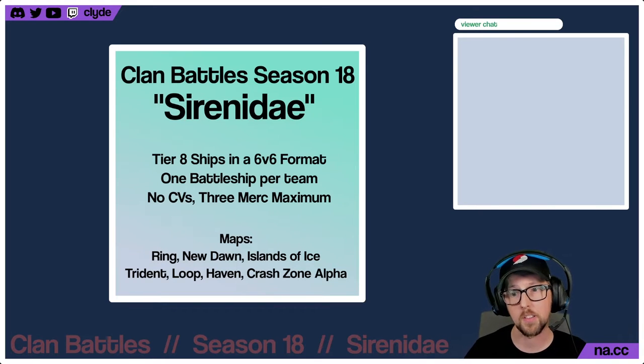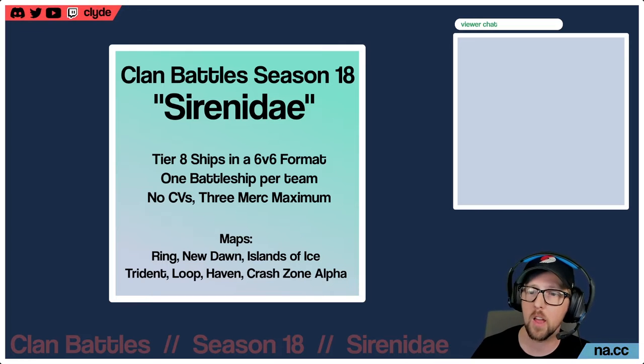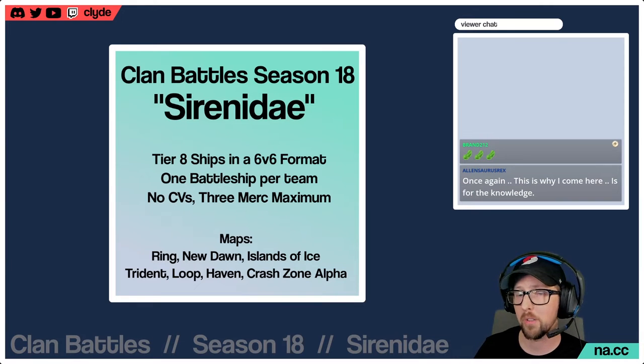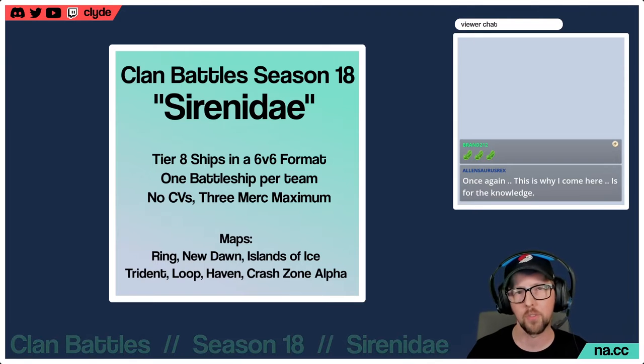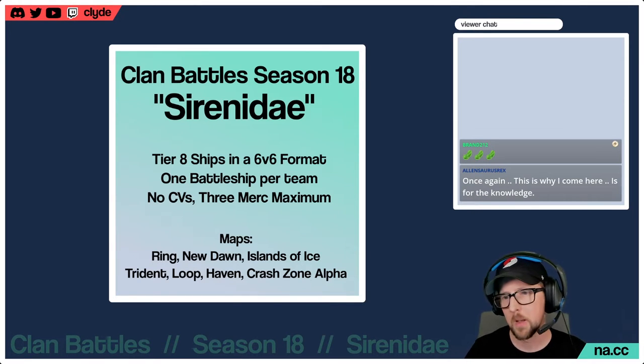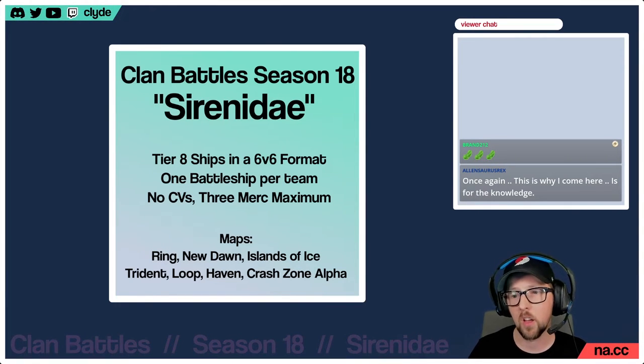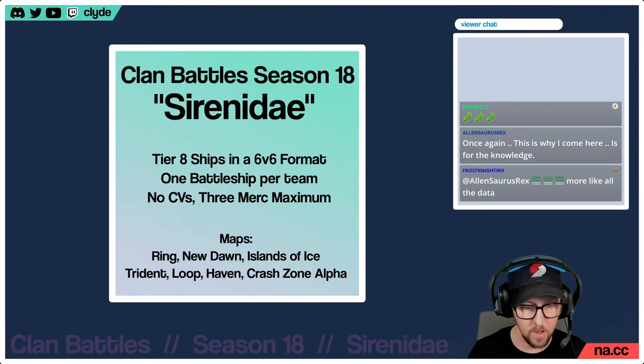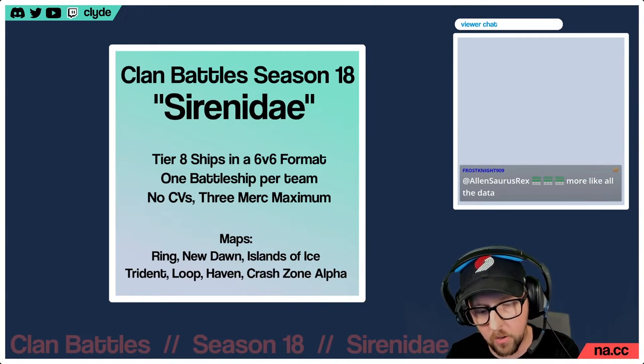This season we're going to have a 6v6 competition — six ships a side with tier 8 ships only. One battleship is permitted per team, with no CVs and no submarines. I confirmed with Wargaming about that — the article only says no CVs but submarines are also excluded as test ships. Each team is permitted a maximum of three mercenaries.